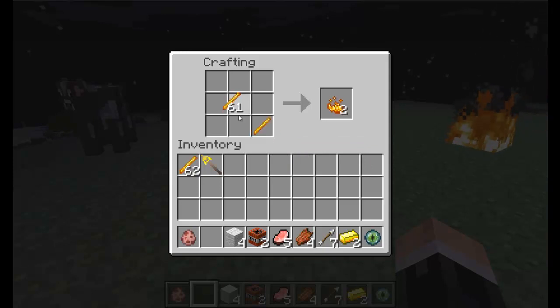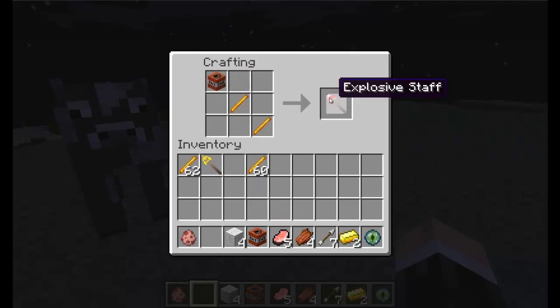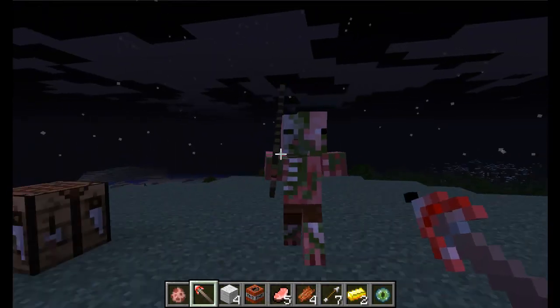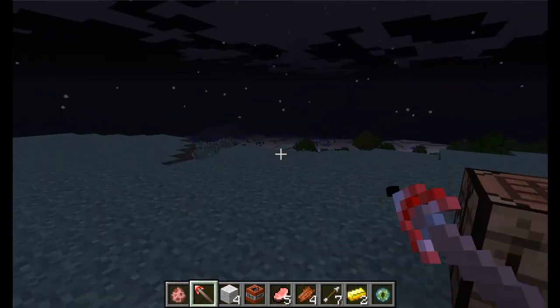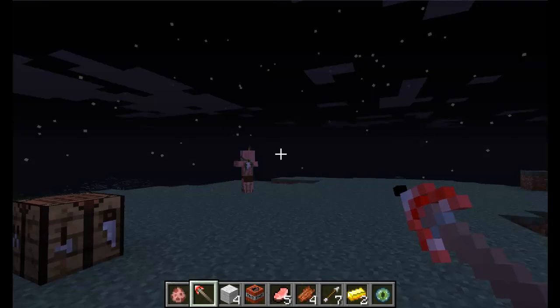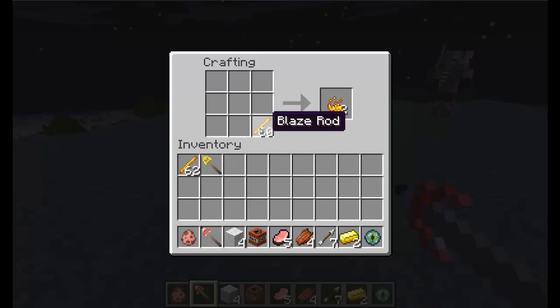Now the second staff is the explosive staff. Obviously by the name you know what it is, and yes it requires TNT. Since I'm pretty pissed off at you — well I'm not, but I'll pretend — you're going to die with this pig zombie. This is the explosive staff, which also uses a blaze rod — which is golden.